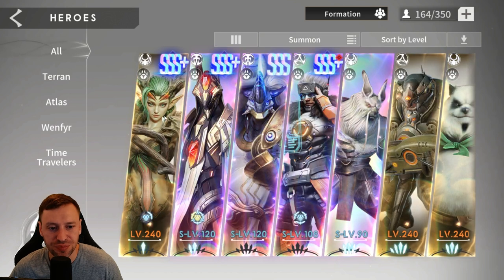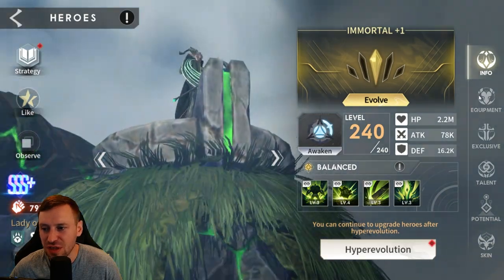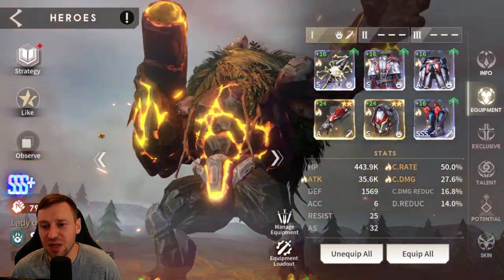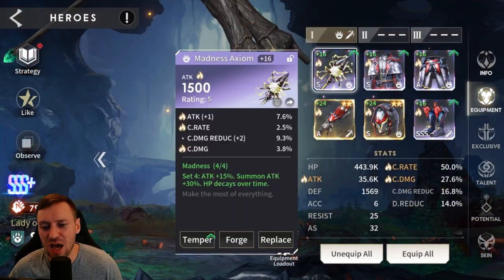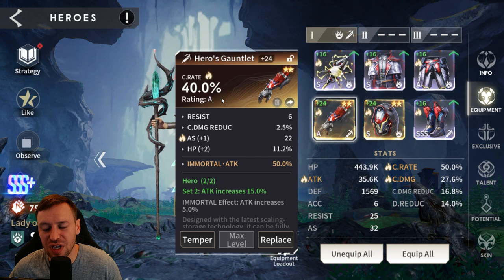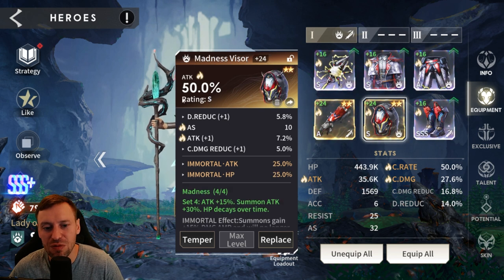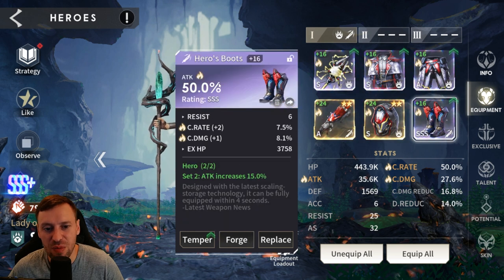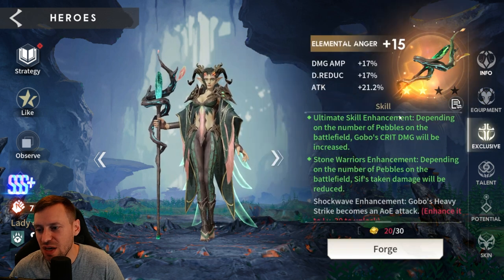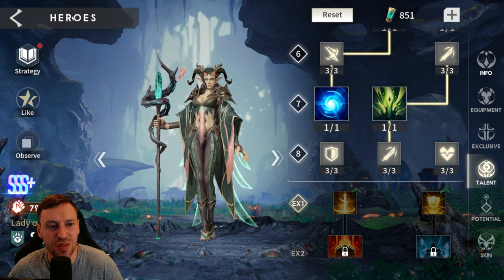Now the summoners, starting with Sif, who was actually underwhelming in this fight, but in Holy Contract and other content she does pump out big numbers. You want attack, crit rate, and crit damage on her substats. Crit rate on gloves first — you always want crit rate first, then swap to crit damage gloves later. Attack percentage on helm, a little attack speed as well, and attack percentage on boots. Stats: 35K attack, 50% crit rate, 27% crit damage. Plus-15 on weapon, masteries maxed out.